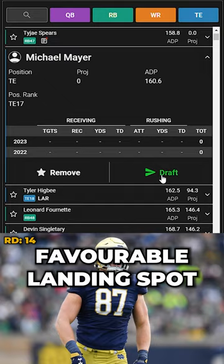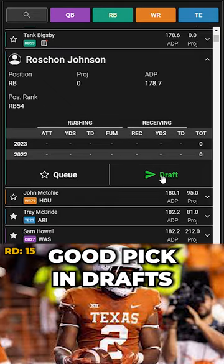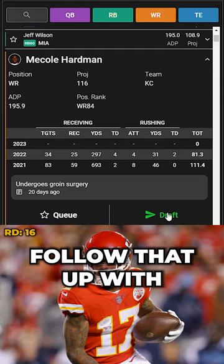Meyer just needs a favorable landing spot. I made a video on Roshon Johnson being a good pick in drafts, so let's add him and follow that up with McCall Hardman.